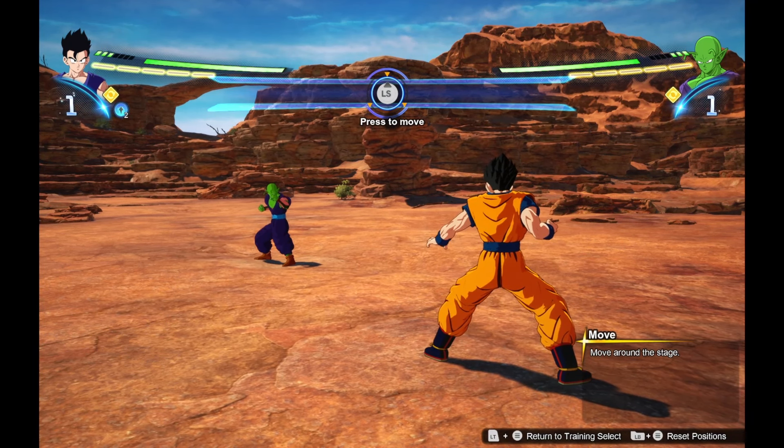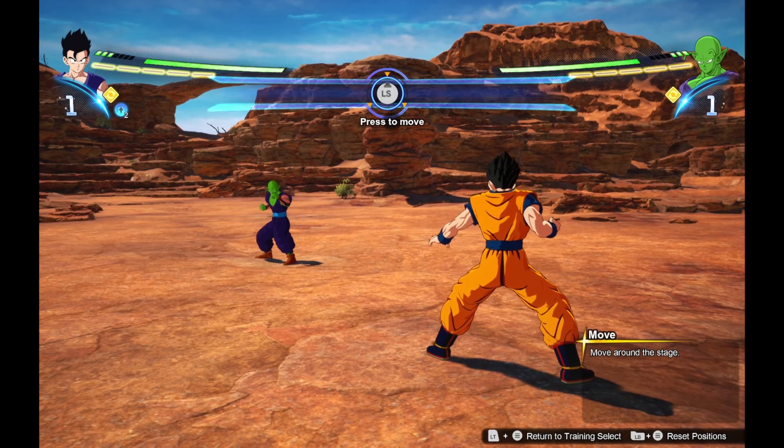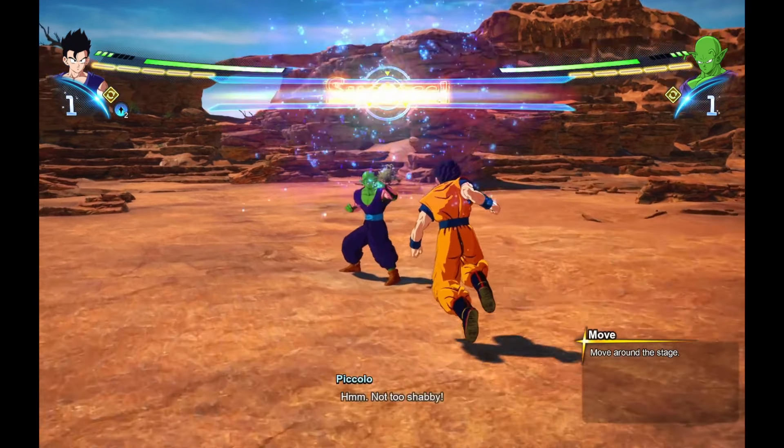How do you do combos, how do you vanish, how do you do anything? 90% of your problems will be solved if you just come here and do battle training. You go to Super Training, Battle Training — this is where you're going to learn the majority of what you need to do.